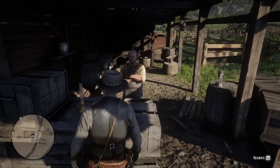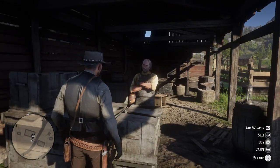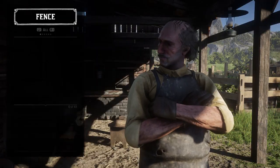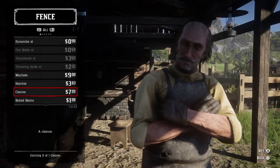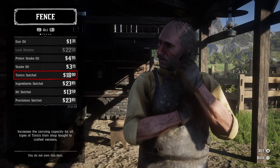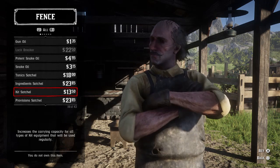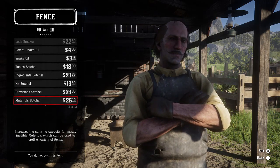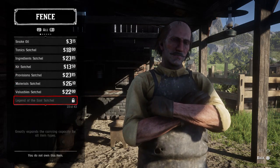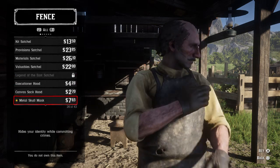And that is why I'm at the fencer here now to show you this. You go to buy when you're with the fencer, and then you have to go down to satchels here, and you can see they're all here for a price. You've got the tonic satchel, ingredient satchel, kit satchel, provision satchel, material satchel, valuable satchel and so on — and this is where they have been moved to unfortunately. You have to go ahead and buy them instead.